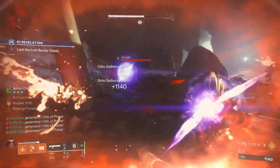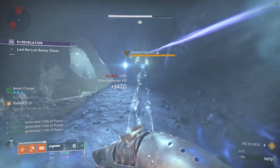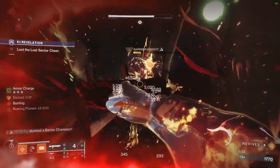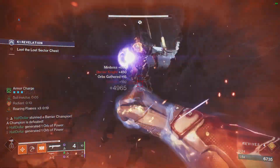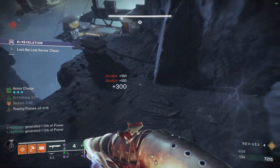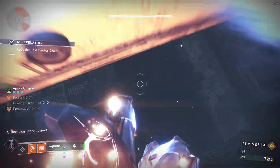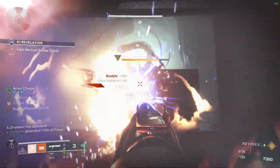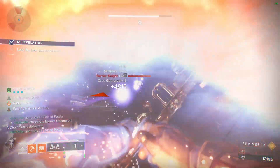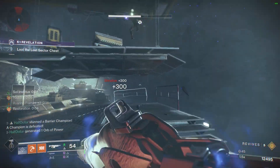We're going to use our shotgun with Radiant to pop the Barrier champions, while we're just punching everything else with the normal melee. Throwing the hammer would actually do a little bit more damage than just punching, as well as curing you.